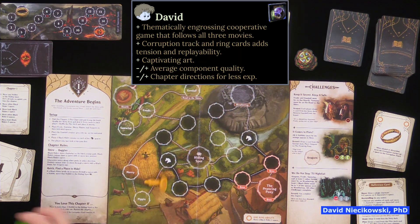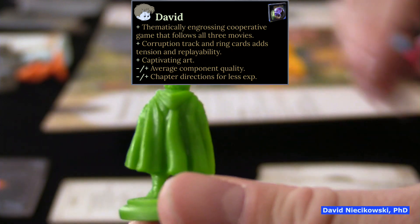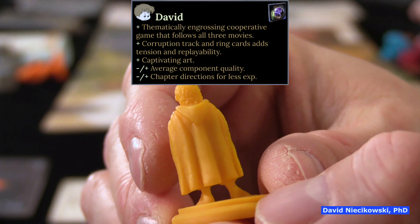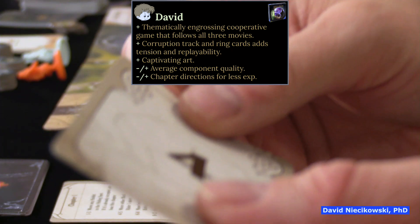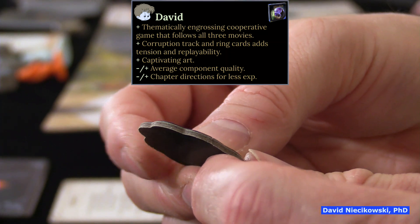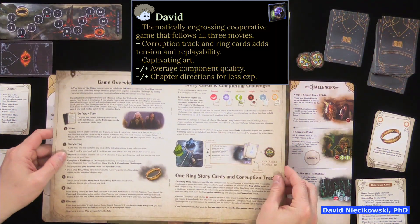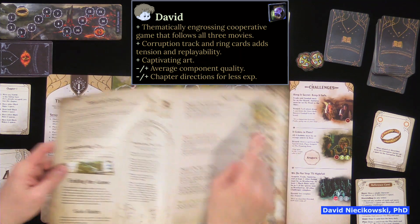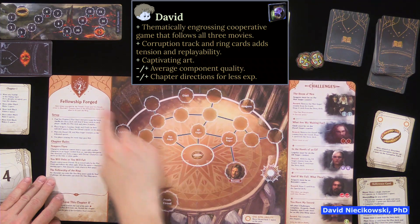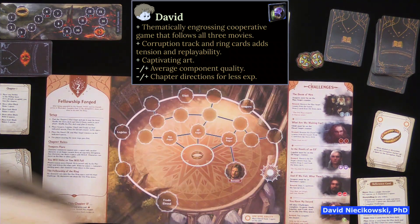The component quality is average. The miniatures are not the highest quality — not as bad as Princess Bride, but they don't seem as good as the Wizard of Oz ones, and they don't seem as detailed. They're kind of in between. The cards are average card stock — not the best, not the worst. The counters are just thick enough. The chapter directions can be difficult for less experienced readers because you have to read the main rules, check the FAQ, read the rules for each chapter, and then understand the setup for every new chapter. So it can be difficult for a less experienced player.